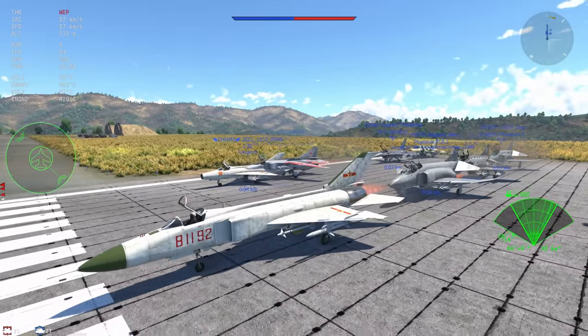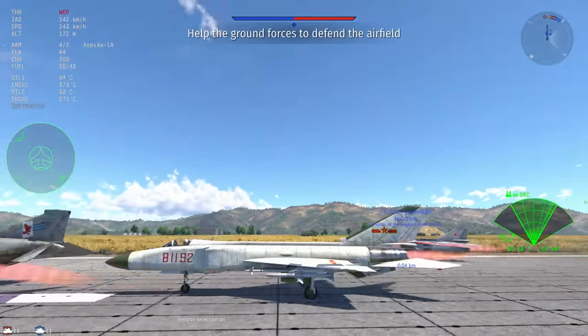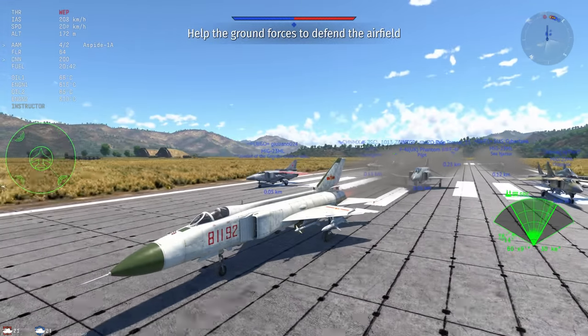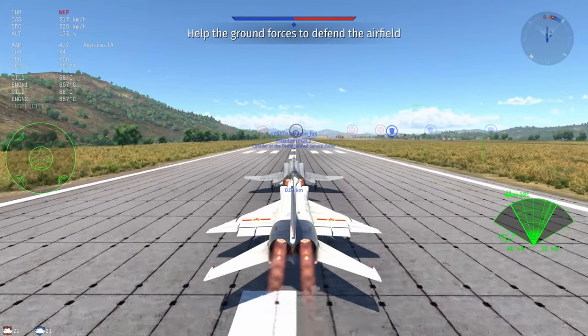I do have a little gripe about the radar and it is that it's not a pulse Doppler radar. It actually doesn't have any look-down modes at all, and so the Aspida missile — or the PL-11 rather, as it's known in China — really can't use low altitude tactics.